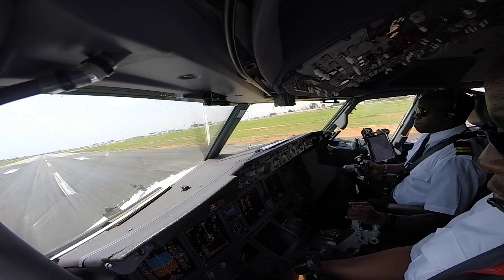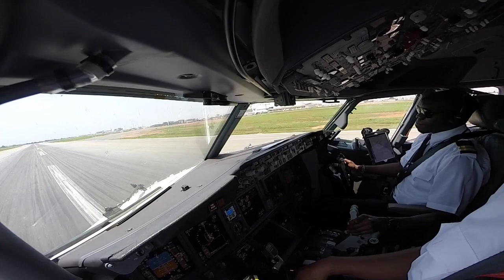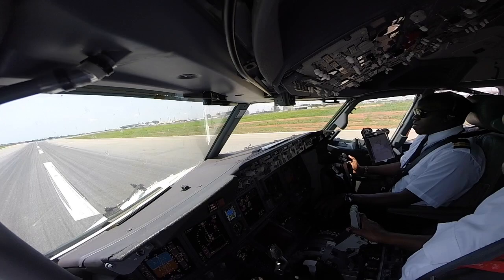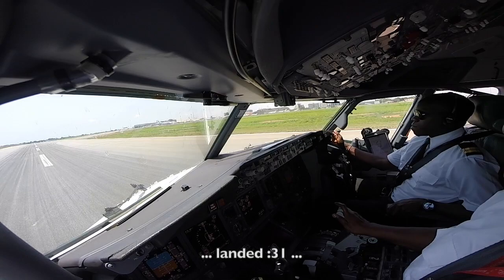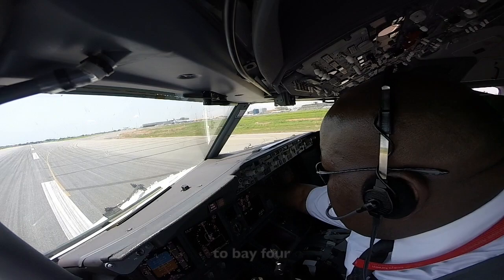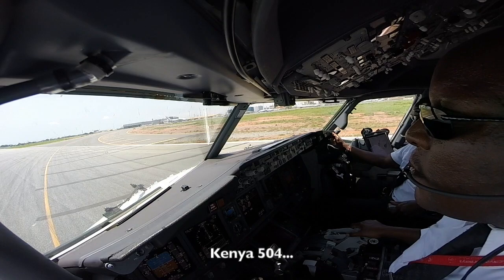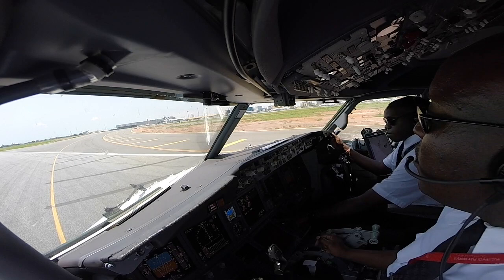Speedbrake up, two reversers unlocked. 90 knots, my controls — you have controls. KF-504, landed runway 21, vacate Yankee 2B4, report Masala inside. KF-504, roger, vacate Yankee, confirm Bay 4. I confirm, router Bay 4, we'll call you next Masala inside. KF-504.